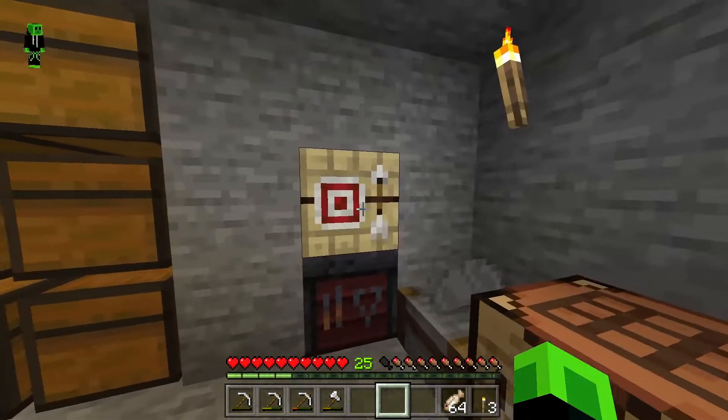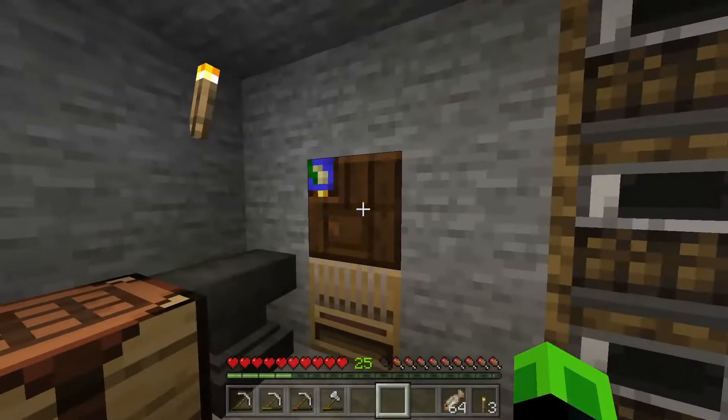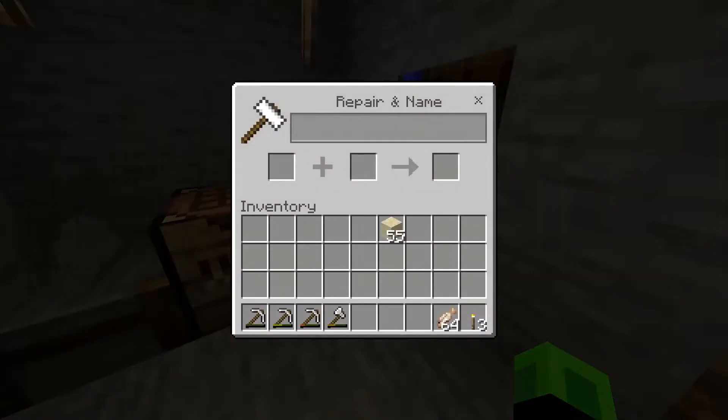I've got a bunch of tables I actually don't know how to use — I have a fletching table and I believe that's a blacksmith table. I have a loom and I have a cartography table. And our anvil, of course.